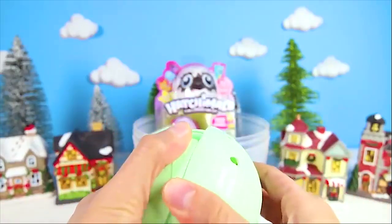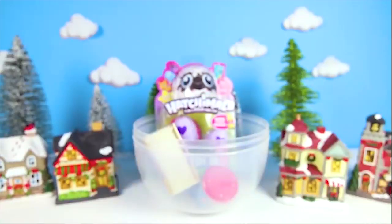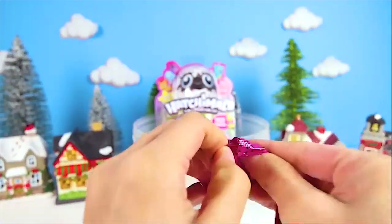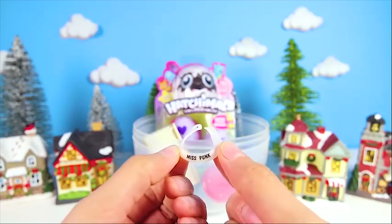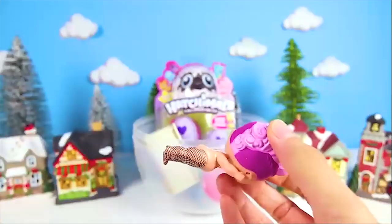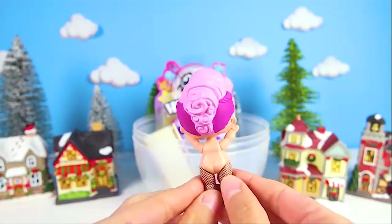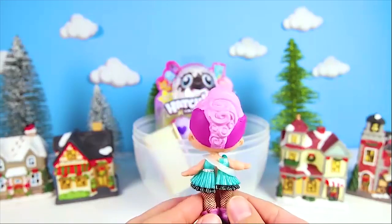Oh boy, we're almost there! I almost forgot about her last accessory - it could be a hat or a crown! Even better, it's a banner that has her name on it! That is way too big of a hint - it says Miss Punk! Now we know who it is! I love Miss Punk and I'm so excited to open her! Here she is! Fishnet hose and pretty pink hair that is swirly like strawberry ice cream! She looks extra cute in her outfit - she is so cute that she won a beauty contest!